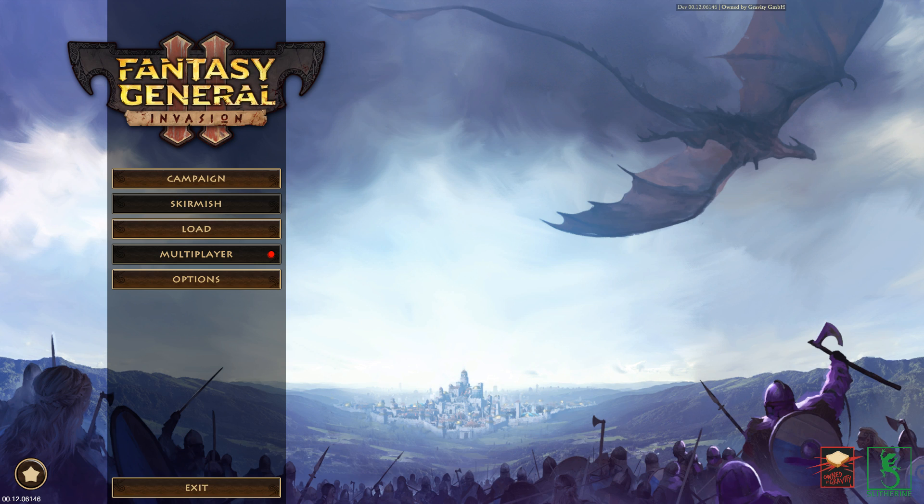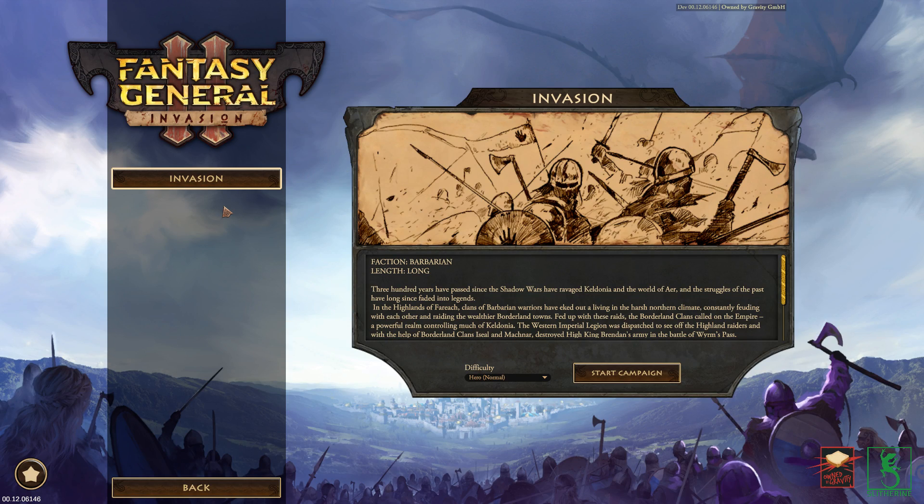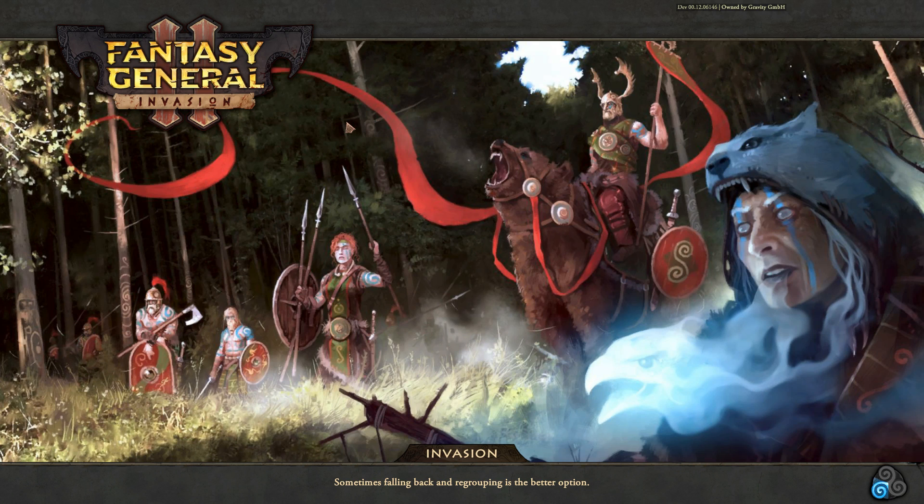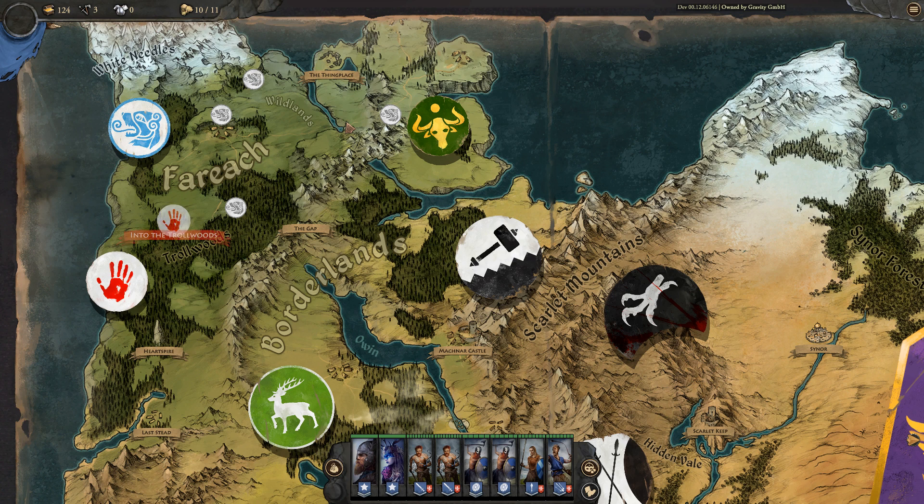Welcome everyone to a bit more Fantasy General 2. I really enjoyed playing it before so I'm going to play a little more of the campaign and see where we go. Let me load my save game. We ended last time with that really tough fight against the Miss Necks — a Walleye clan renting their worries out to the highest bidder, who betrayed Falir of Balik in the battle of the clans. Basically bastards, and hopefully we get some payback.